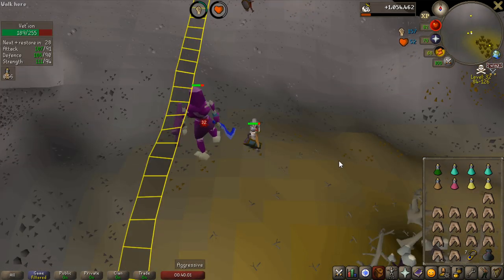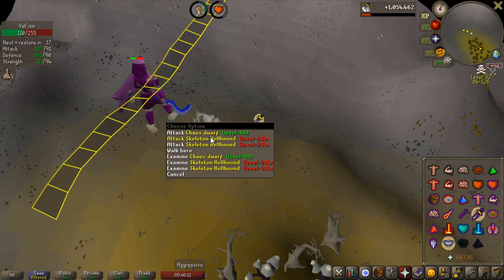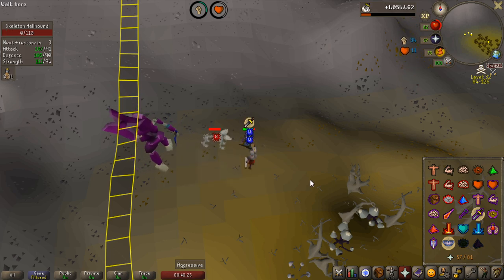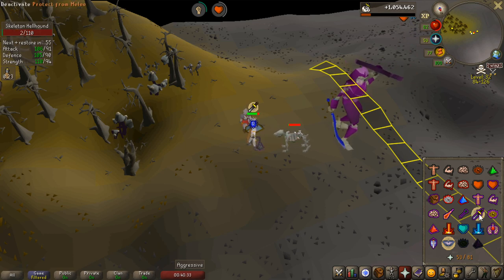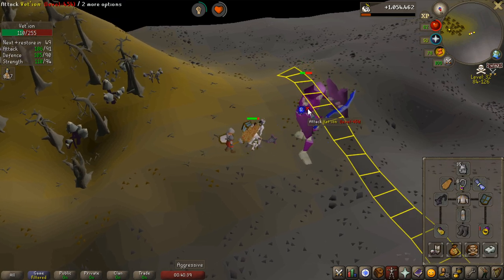So I finally got the boss stuck, but doing it can be quite RNG. I could try other methods than just running along the line. By the way, you have to kill the dogs — there are two types. In the next phase when you kill Vetion and he respawns for phase 2, there will be greater skeletal hellhounds with more HP and more defense. You have to kill them because if you don't, the boss is immune to damage. Always kill them and protect from melee when they spawn.